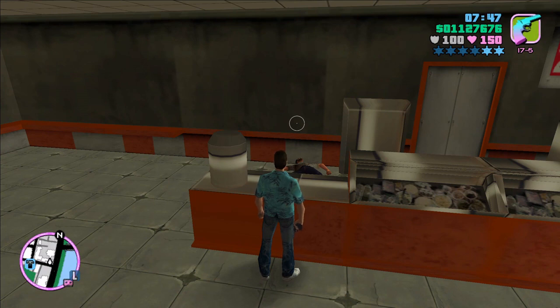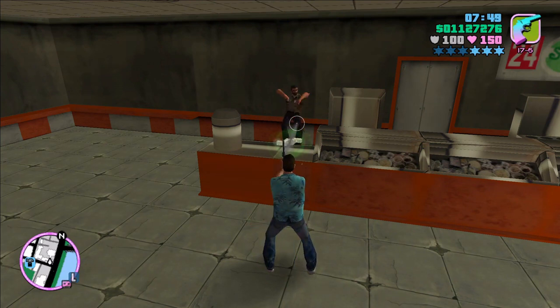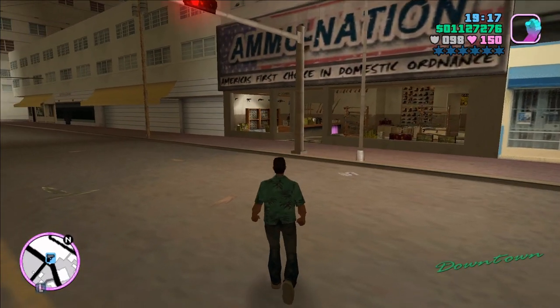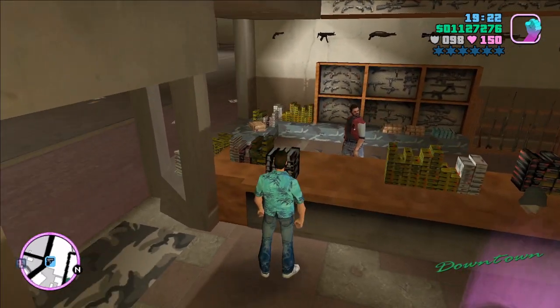Reloading one more time for testing purposes. This time we've got one pile, two piles, three piles, and now a fourth pile. I'm going to keep waiting, but we're not going to get any more piles. We get a three-star wanted level — no more cash is going to show up and no more wanted stars. The maximum cash is $1,000 if you wait for four piles. That's the most cash you can get.